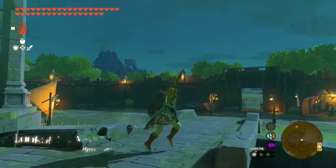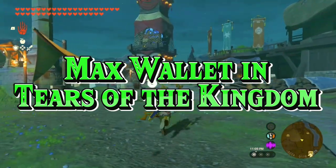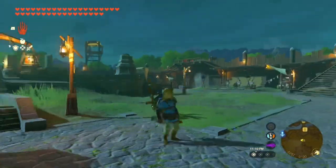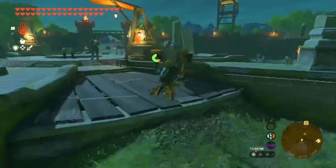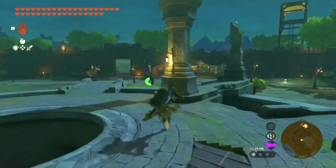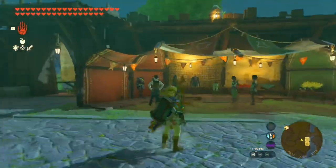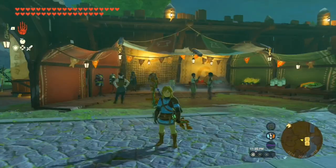Hello everybody and welcome to how to get a max wallet instantly in just like five minutes. What you're going to need is a horse, a nearby shop — I have a nearby shop in Lookout Landing — to sell stuff at. I'm going to sell to the clothing shop in Lookout Landing because it's the easiest, and everyone has basically been there. This glitch is extremely cool.